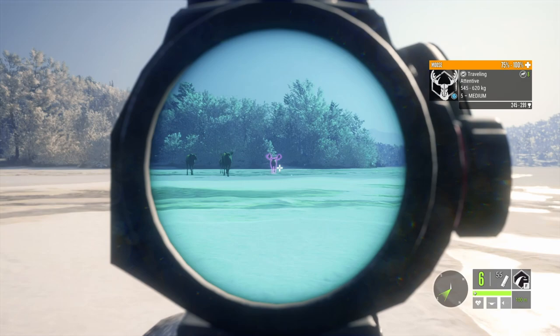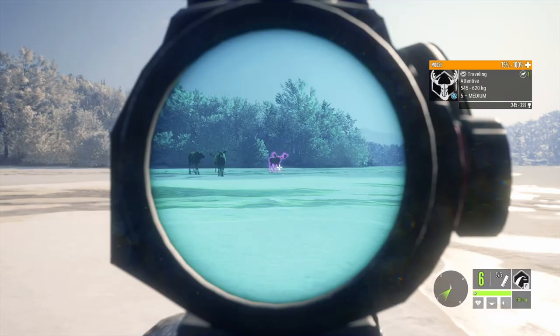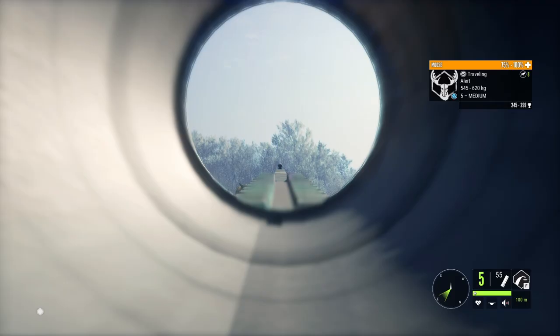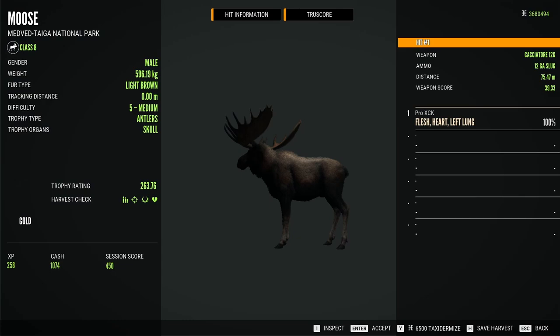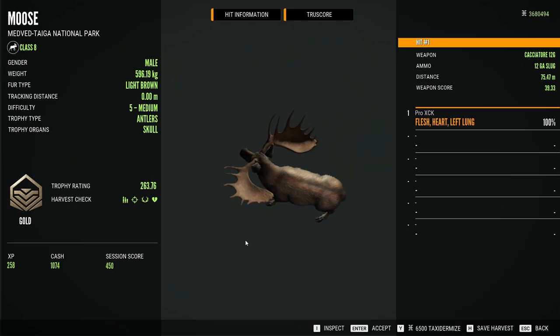Now he's at ten yards and walking straight towards us so we have a perfect heart-on angle to go for the heart. Almost took the shot — that was close. It is a troll, troll number 6, 263.76 score. It is tiny for a level 5 but as I said the brow tines are non-existent so that probably tanked the score.